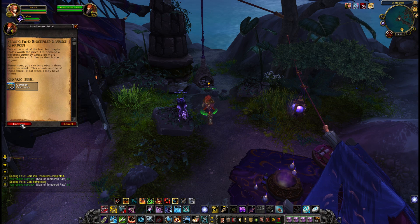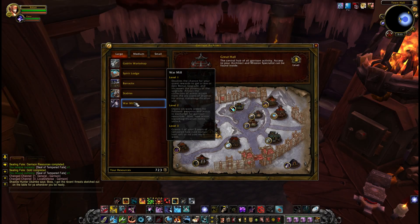Now there are a few extra ways to get your hands on these. The first way is with your Warmill. At level 3, your Warmill will grant one of your three Seals of Tempered Fate — the Raid Bonus Loot Roll — at no cost each week. That is one of your three; it does not give you a fourth. But you can actually get more than three in a week.